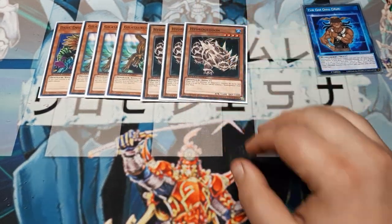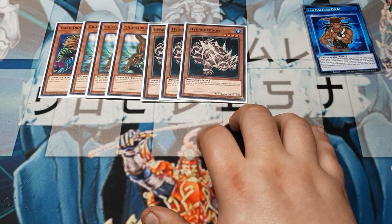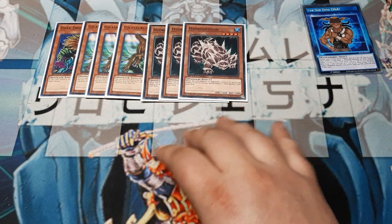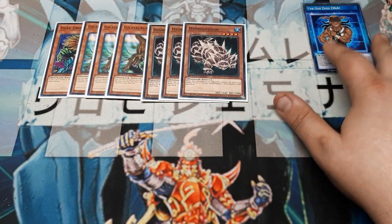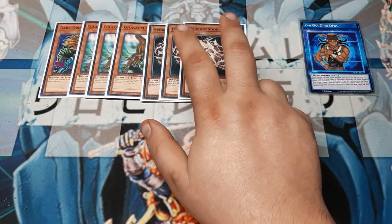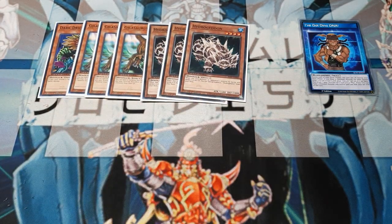Next, we're going to borrow these from Bastion — we're going to borrow the Hydrogedon. Because as a dinosaur, this one can multiply itself. When it destroys an opponent's monster by battle and sends it to the graveyard, we get to special summon another copy from our deck. And you've got to remember, we can give one of these cards a plus 200 every turn. So these are really 1800s, these are 1600s, and that's a 2600, which is really good.